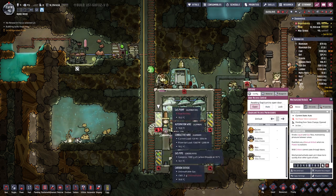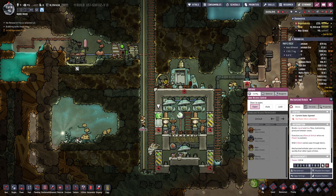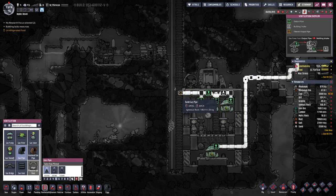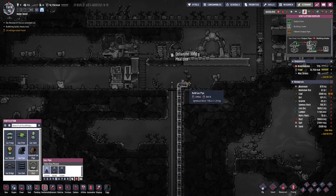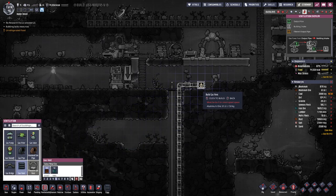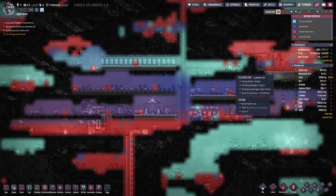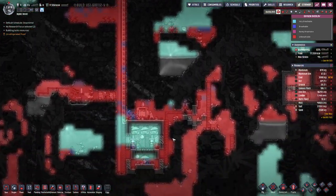We can reach it from here. What we are missing, however, is piping. Let's have something going there and then just have a simple vent, because if we look up here we have this setup that gets oxygen out, but in the lower parts not so much.